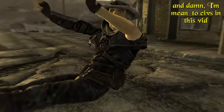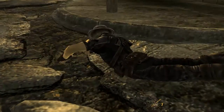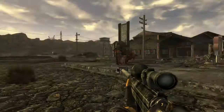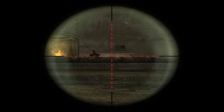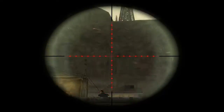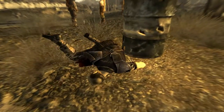It takes .50 calibre MG rounds, and each magazine has 8 rounds within. Its .50 MG ammunition is very uncommon, very expensive, and is heavy if carried in bulk on hardcore mode. A full magazine weighs 2 pounds without the Packrat perk, which reduces it to 1 pound.